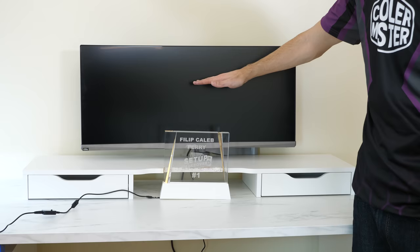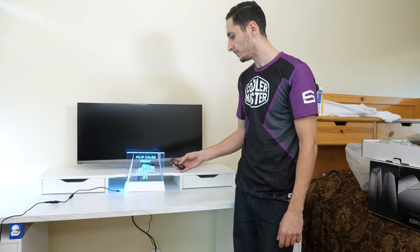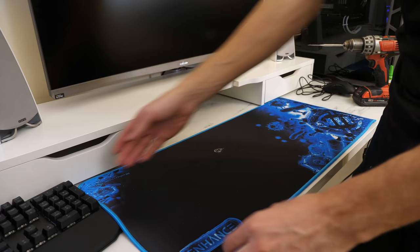The plaque sits on this stand with RGB strips underneath that you can control using a remote, and I thought that was pretty cool. Originally, I planned to have the plaque sit directly in the center of the setup, but the height of the desk and the monitor were different in person, so the plaque ended up blocking the monitor view. So I had to move it over to the side, which actually ended up looking a lot better.